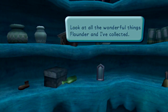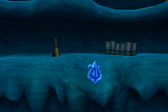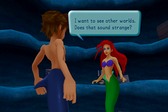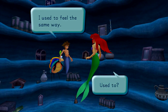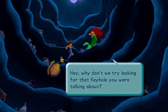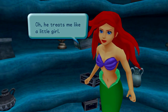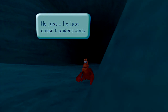Look at all the wonderful things Flounder and I collected. I think it's all from the outside world. Someday I'm going to see what's out there. I want to see other worlds. Does that sound strange? No, not at all. I used to feel the same way. Used to? I mean, I still do. Hey, why don't we try looking for that keyhole you were talking about? But your father said... Oh, he treats me like a little girl. He never wants to let me do anything. He just doesn't understand.